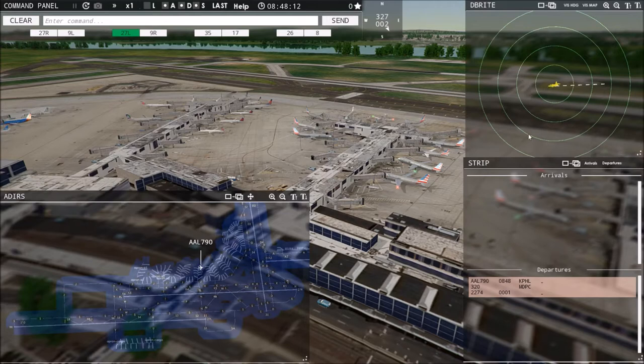Right here is the strip. The strip tells you — like right here — departure is American 790, it's an Airbus A320, they called in at 0848, going from Philadelphia to MDPC. Those will be the airport codes. I don't know what this code is. This is flight number one, so they'll be numbered that way.